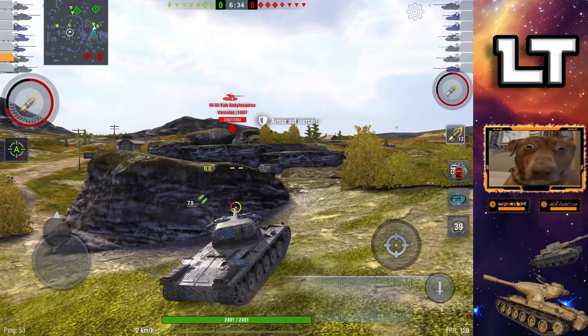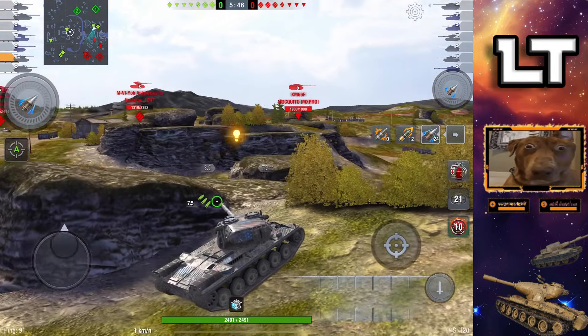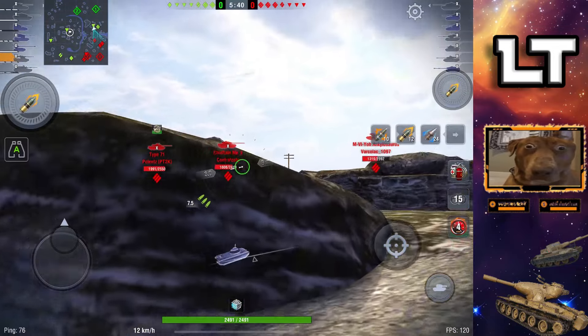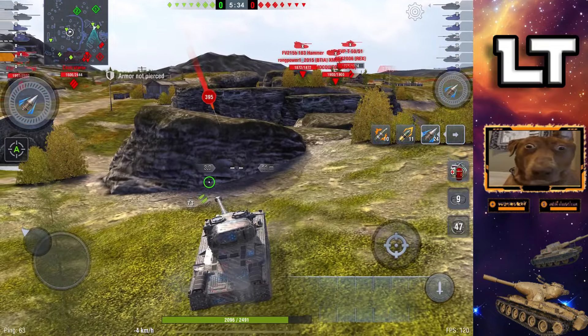They have two 183s so I don't want to over-peek on this Chieftain. I could probably get some accurate shots in on the Chieftain but I can't do much outside of peeking him unless the 183s are spotted or I know where they are. My team's pushing the temple on the right with a TD and a medium, and there's a TD in the middle of the map by the encounter cap. We're doing a good job closing in on the enemy team, putting them in a pinch where they either push up or focus behind them. Their TVP was camping but just got spotted, looking to snipe our team pushing from behind.